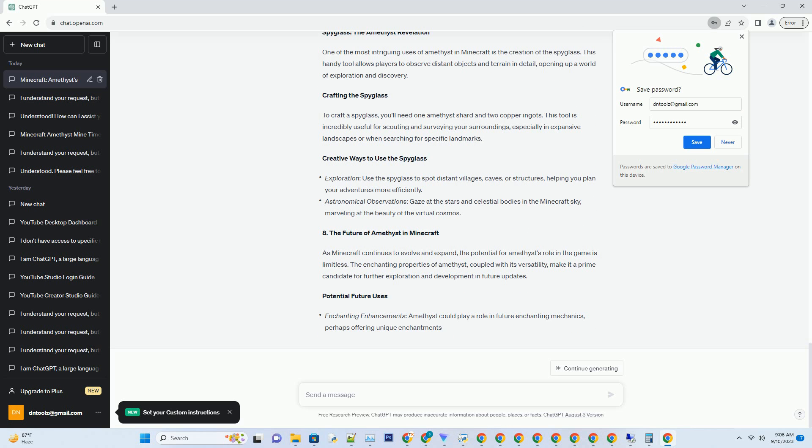Amethyst shards, the product of mining amethyst blocks, are your gateway to crafting powerful and visually stunning tools and armor.